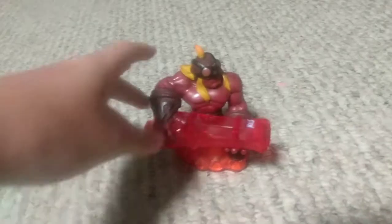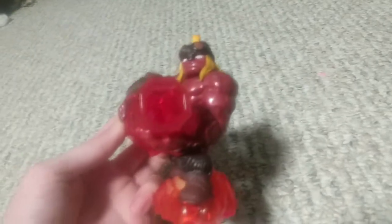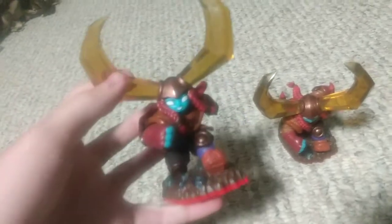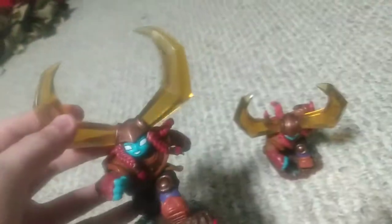This Skylander is from the Trap Team game, the fourth game in the series. His name is Kaboom — he is a Trap Master of the fire element and his Traptanium weapon is a giant cannon. It's pretty cool looking. Now I have duplicates of this next character, Head Rush. She is of the earth element and her Traptanium weapon is like giant horns on her head — the design looks really cool. She is also a Trap Master.